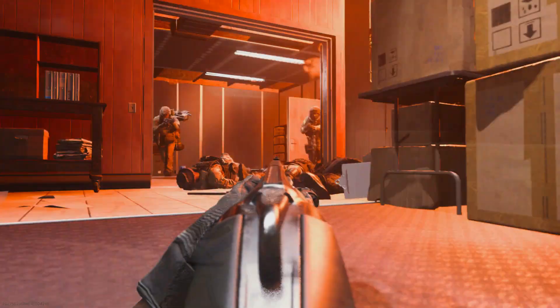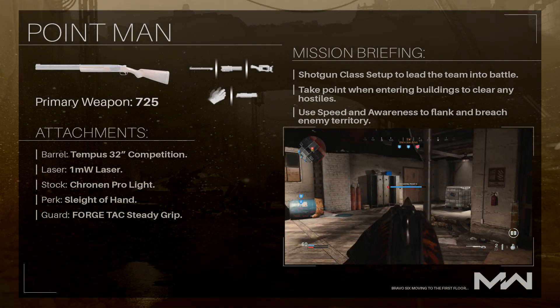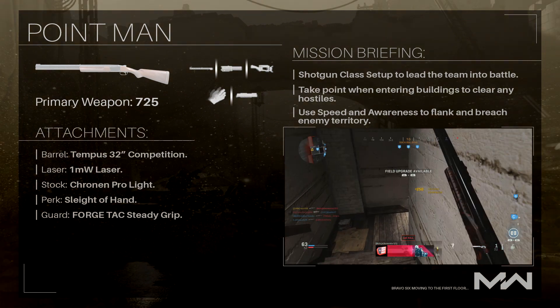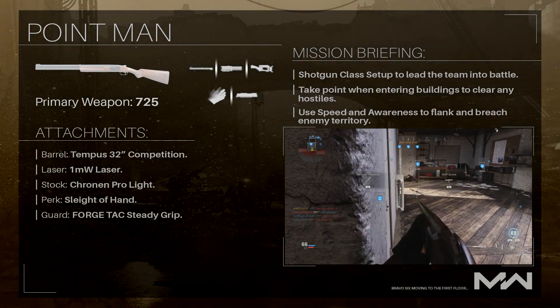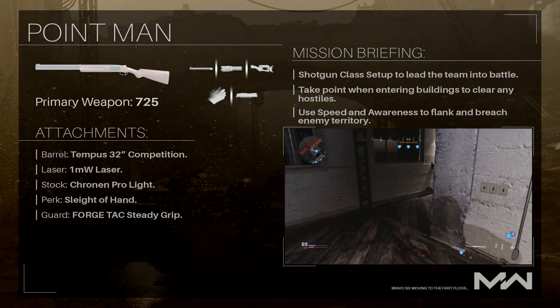We're not going to be going bare bones into this fight, so let's choose some attachments for this weapon. For the barrel, we're going to be going with the Tempest 32-inch Competition. This is the last barrel you unlock with this weapon. It increases your damage range and also provides a tighter pellet spread. And with the nerf from yesterday's patch, this attachment is definitely going to be crucial to getting those mid-to-long-range kills with this shotgun.